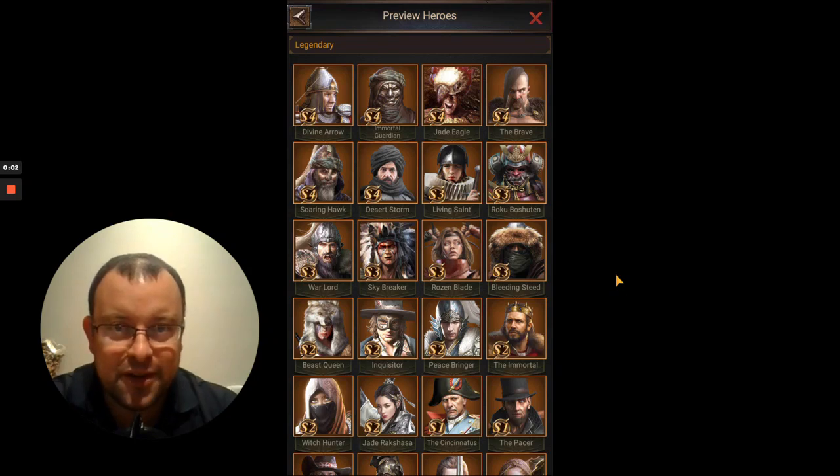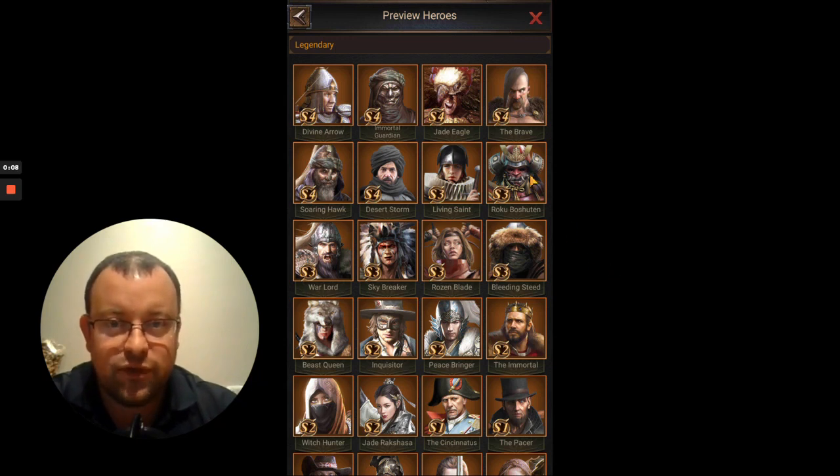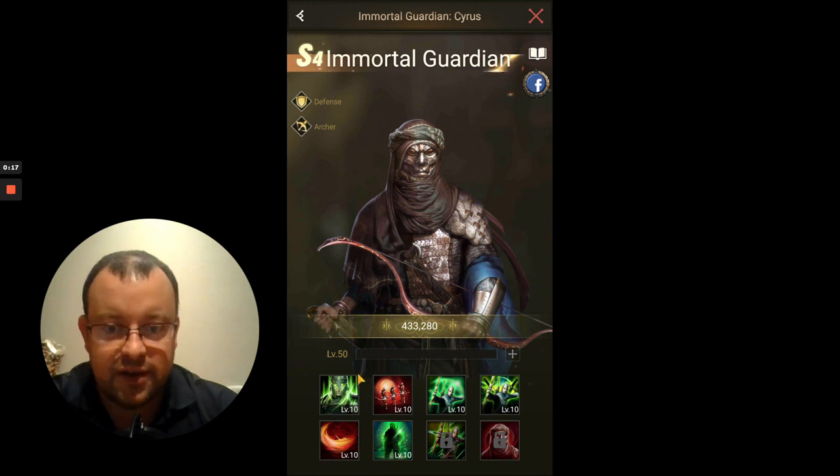Hey guys, Lord of Pontell here with another video for Rise of Empires: Ice and Fire. Today we're going to be looking at the penultimate of the S4 Season Heroes. It is Immortal Guardian, the second of the three Archer Heroes in the S4 group. Let's get straight into him.